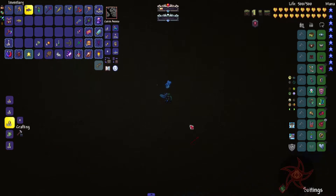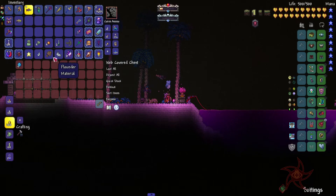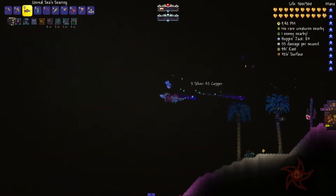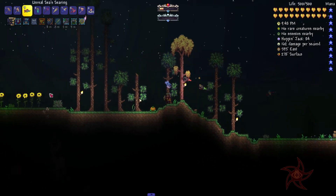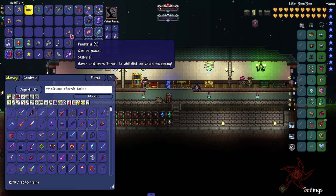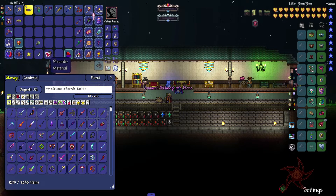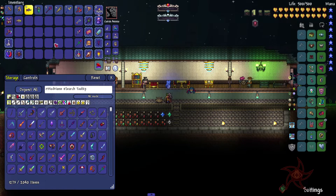Let's go ahead and crack this open — got some more bait, that can go in there as well. Got an anchor — hooray. Another possible stone — don't really need it, though.